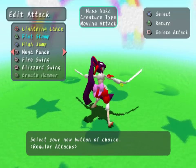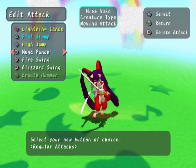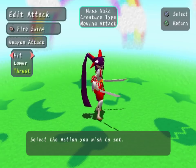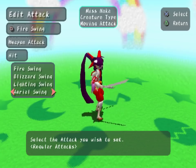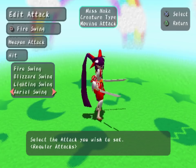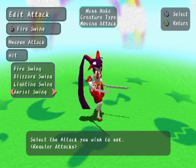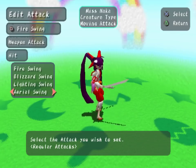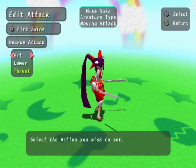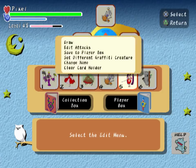Not every doodle has access to every mega skill, but there is a mega skill for every tier. Like, I should be able to go down to weapon hit and find a mega swing. I don't have a mega swing though because this doodle isn't the right type for it. You can see the creature type up there at the top is 'moving attack.' Different creature types will give you access to different mega abilities. I'm not exactly sure what determines what you have access to.